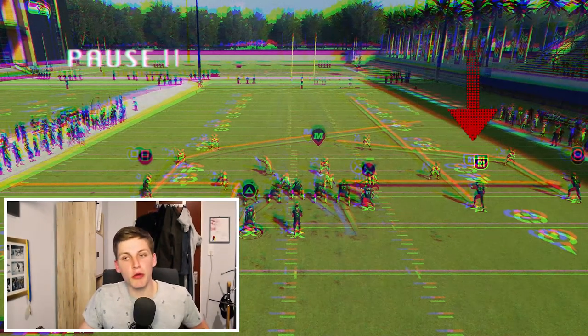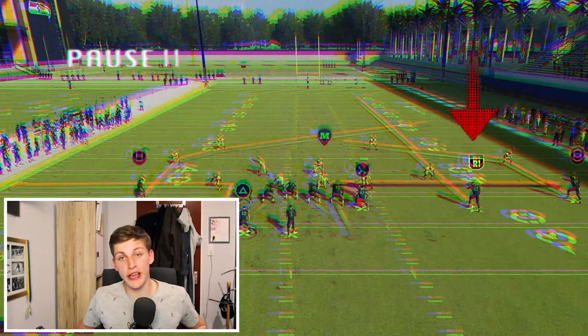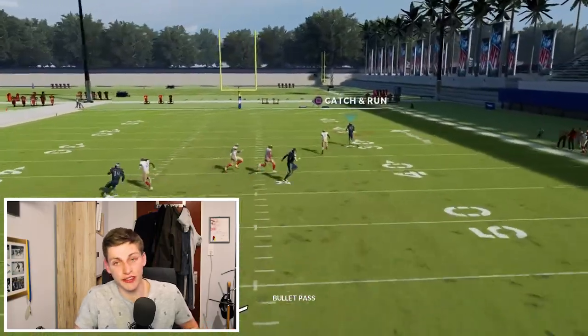Cover 4 Palms is a little bit easier to beat. All you need to do is come in and play Tight End Whip, put the R1 receiver — the middle trips receiver — on a streak, and you'll see the safety is just a little bit too slow to react, giving you an easy one-play score.